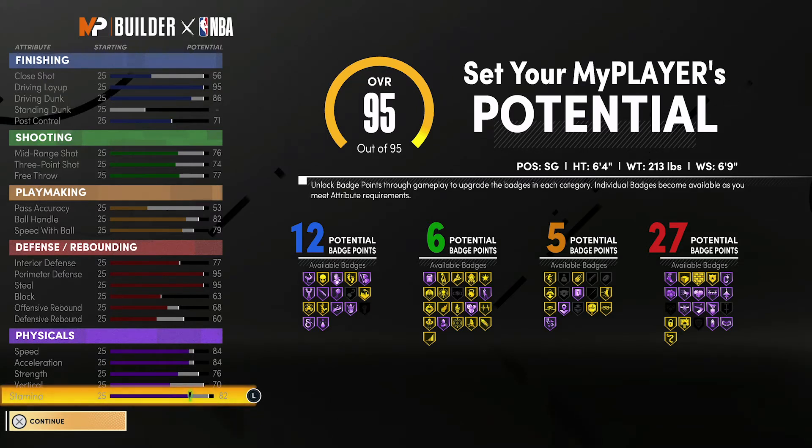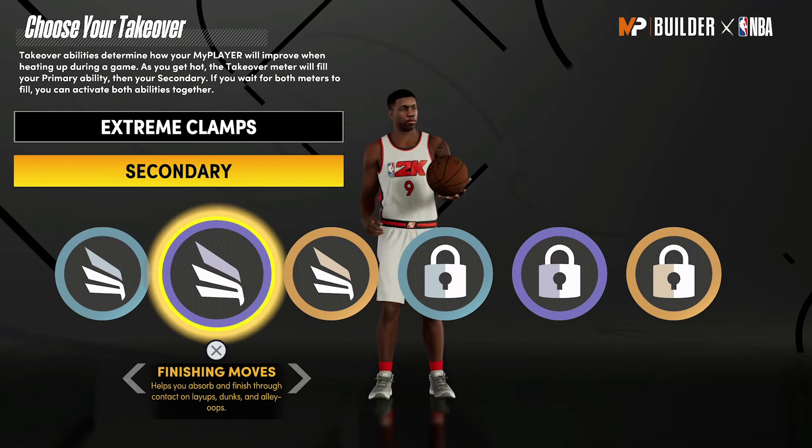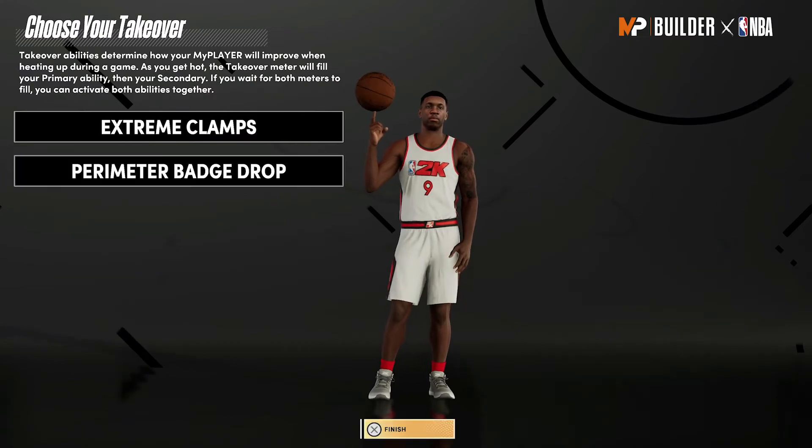For defense and rebounding you'll have an 81 interior defense, a 99 perimeter defense, a 99 steal, a 67 block, a 72 offensive rebound, and a 64 defensive rebound. Your physicals at 99 overall with the gym rat badge: 92 speed, 92 acceleration, 84 strength, 78 vertical, and 90 stamina. For the takeover, go with Extreme Clamps as primary, and perimeter badge drop would be better than finishing moves as the secondary.